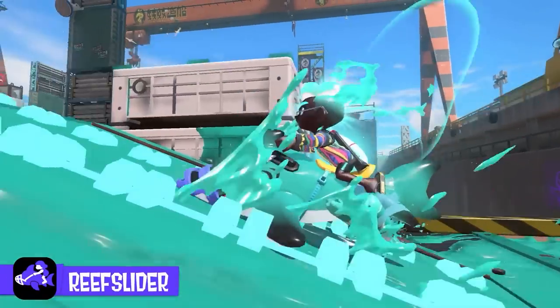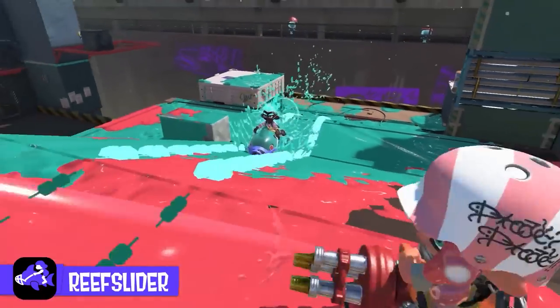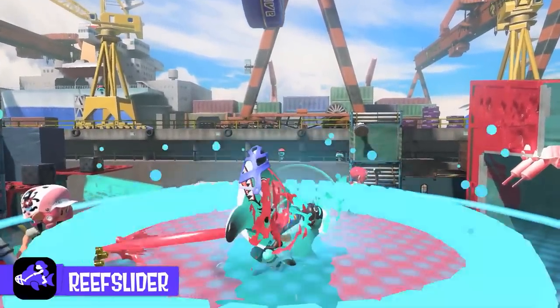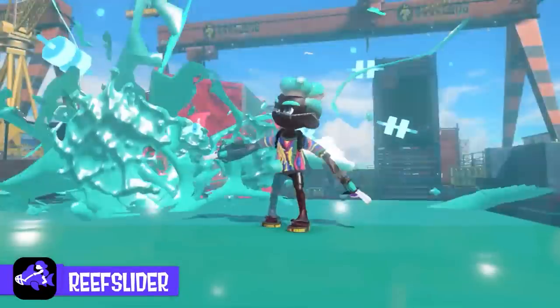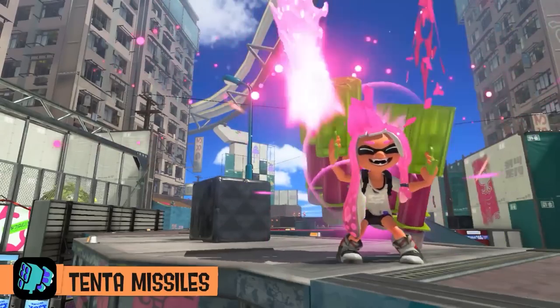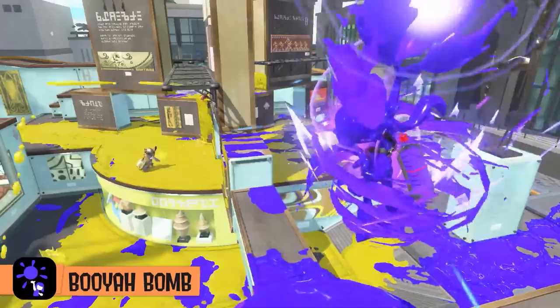Lastly, they reveal the Reef Slider, which is used by the Tetradualies. This special activates an inflatable shark that you can ride on at high speed. When the attack ends, it'll explode. What's unclear is whether you can choose when to detonate it, or if it's just the same amount of time every single time you use it. They then confirm some returning specials from Splatoon 2: Tenta Missiles, Inkjet, Inkstorm, Ultra Stamp, and Booyah Bomb.